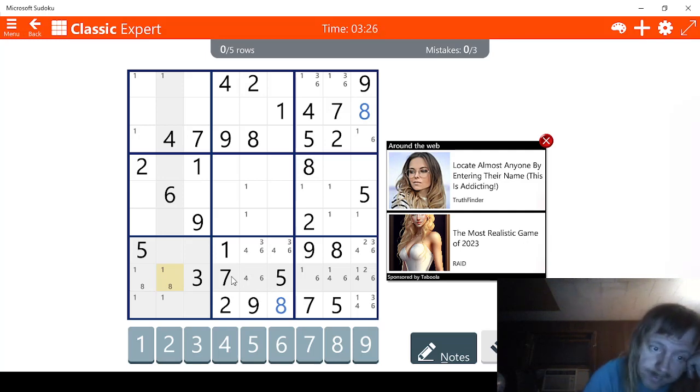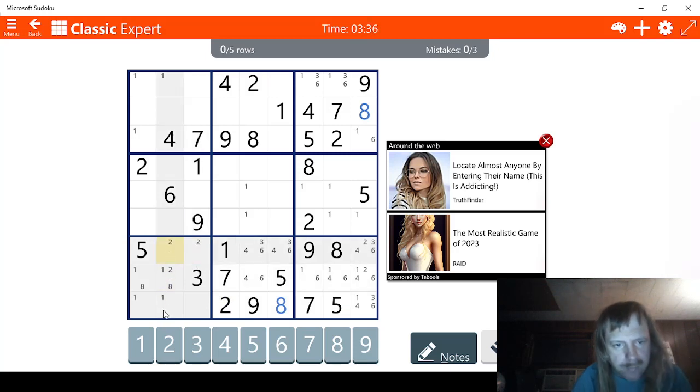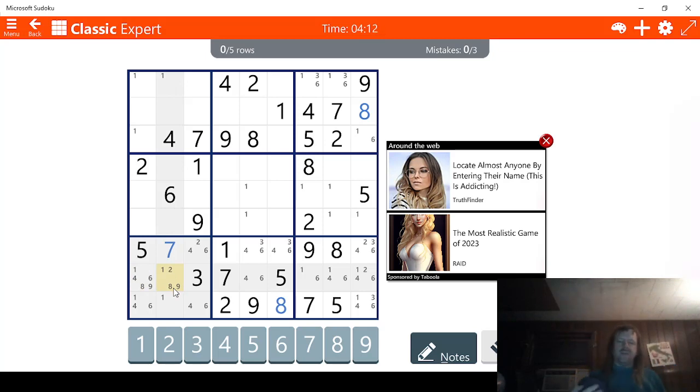We could do this one too while we're here. 1, 2 — let's check 2s real quick. It's looking like we can do that with 2s. 3s, 4s — so now with 4s. 5, 6 — 6s actually help a little bit here, but not much. 7s — this has to be a 7 right here. 8s, and then 9s — we have 2 possibilities for 9 here. So that's still kind of messy.